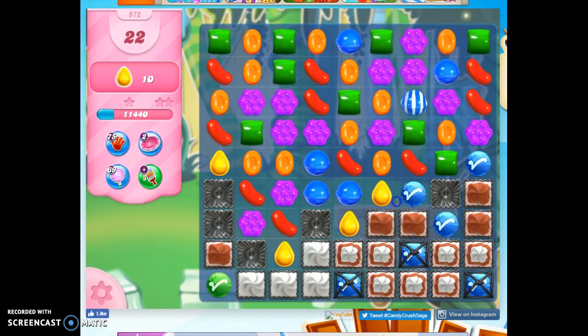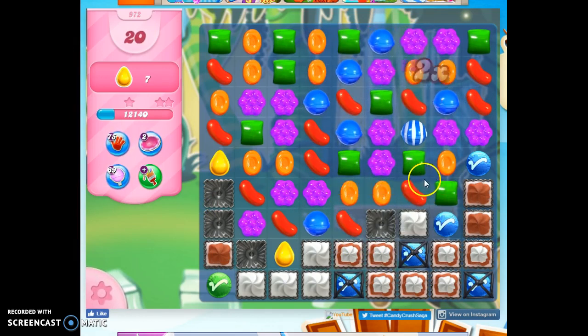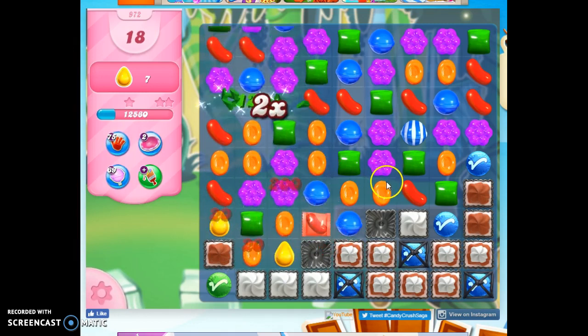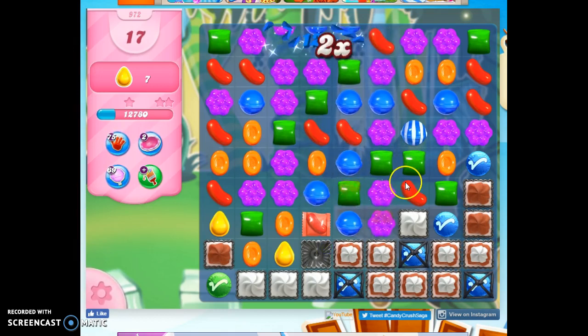Now on the last level, we were introduced to this concept of having to kind of find these yellow in these lucky candies. And there I had several extras, but I needed them because I also had chocolate on the board.